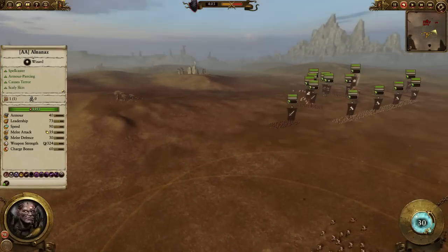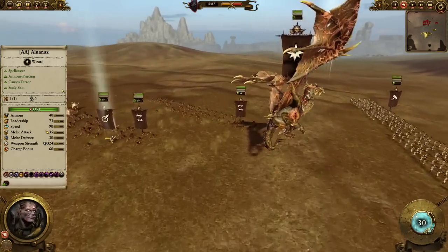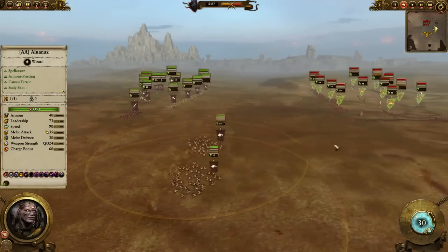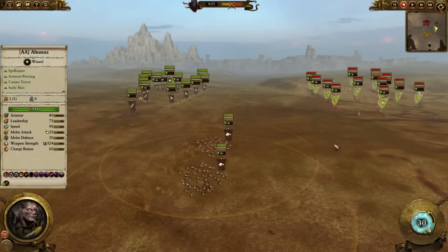For my General, I have one of the Wizards with the Death Law magic — really strong, one of the strongest magics you can go. I think only the Vampires get it as well as the Chaos.